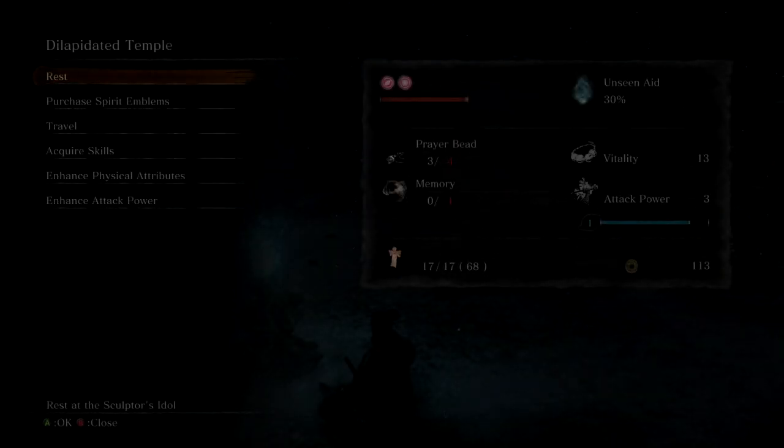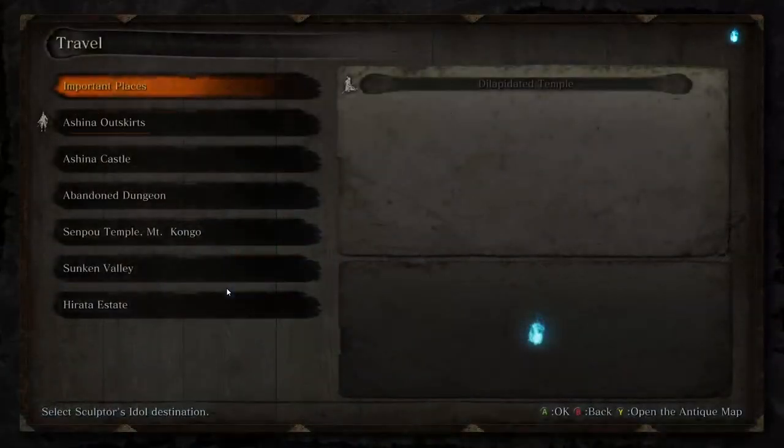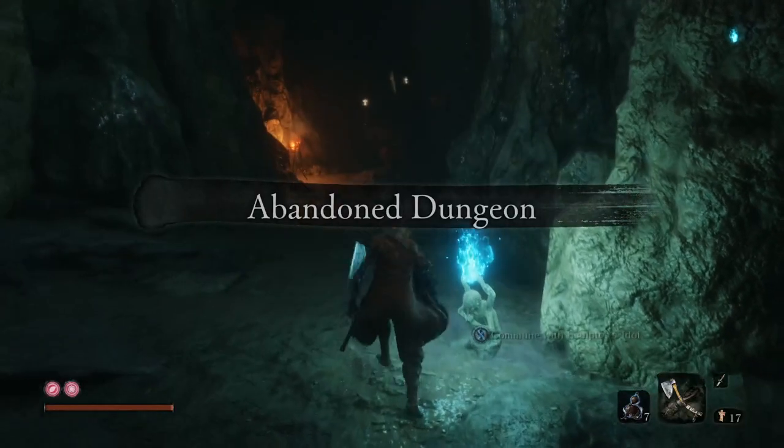Now on to the guide. Welcome back to Sekiro the Ultimate Guide and today we are doing Ashina Dungeon. Again another small part, but it doesn't really matter. No parts matter. You got the axe in Hirata Estate — the guide could have finished there but it's still going.